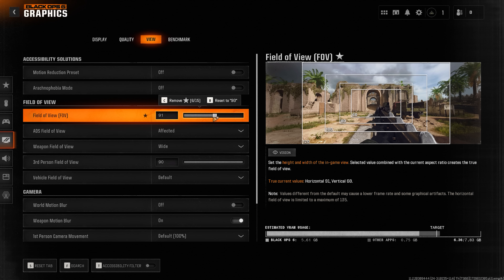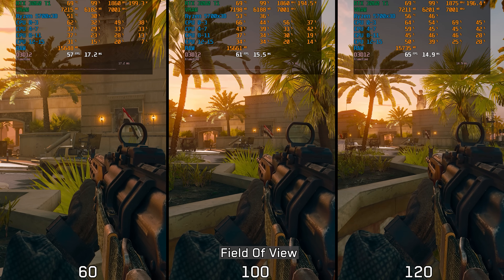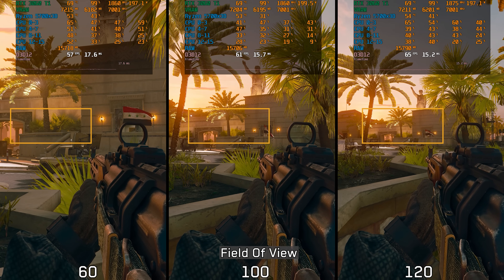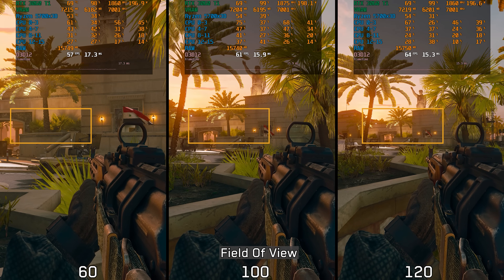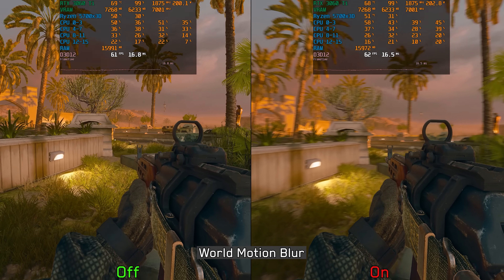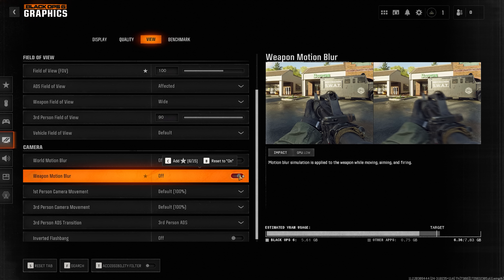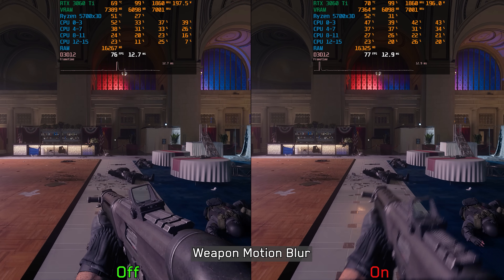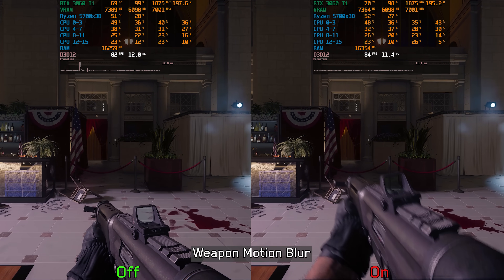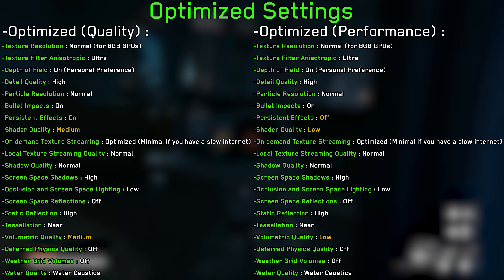For personal preference settings, field of view in this game tends to improve performance when increased, likely due to the game's subpar LOD system — at narrower FOVs, some distant objects are rendered with higher detail. For motion blur, there are two toggles: world motion blur enables camera motion blur with no performance impact, and weapon motion blur enables per-object motion blur on weapons, also with no significant performance impact.